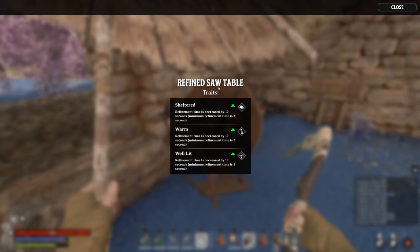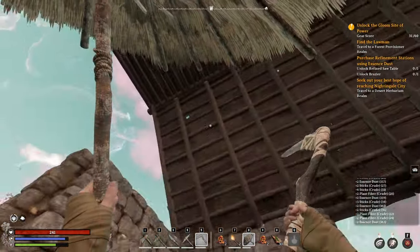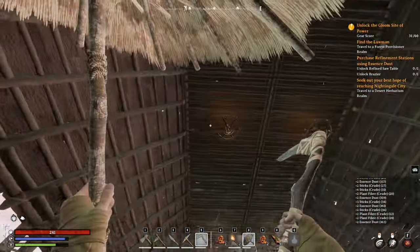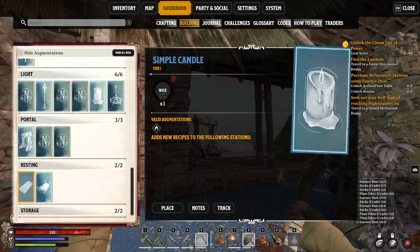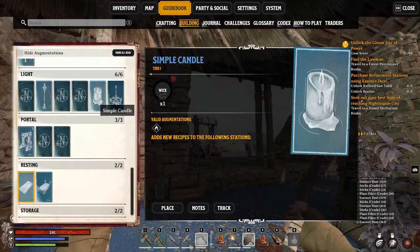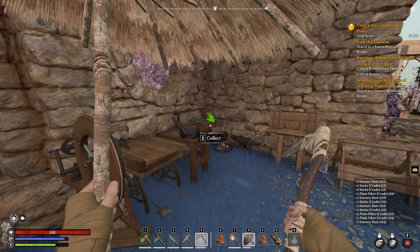Everything has a minimum of 3 seconds, but once you start getting out of the early game and past the tutorial stage this is going to be massively helpful. It's very simple to do - you just want to put a roof over your stations. You can see we've got a fire going there and a lantern on the roof. You press B, go in, and you can create a regular campfire or a light source. For example, a simple candle just needs a wick. That will give these stations light and decrease their crafting time quite dramatically, so you want to get that done as soon as possible.